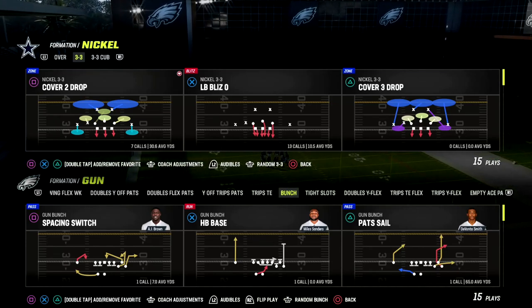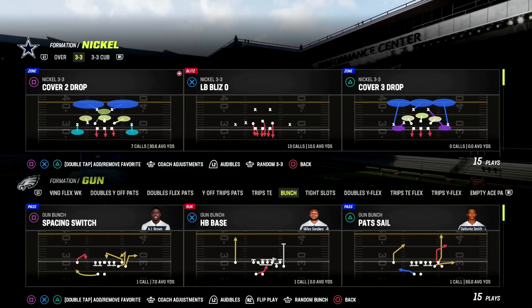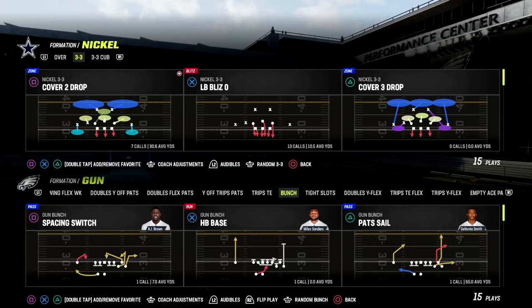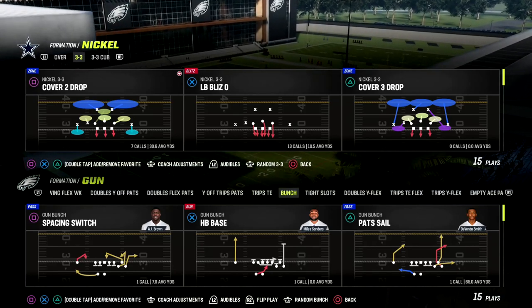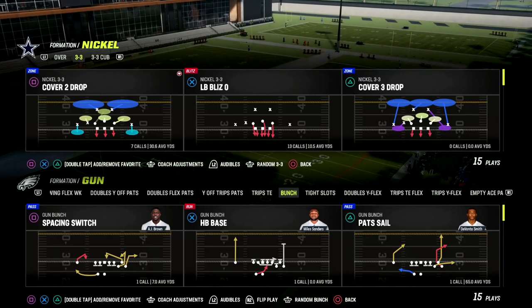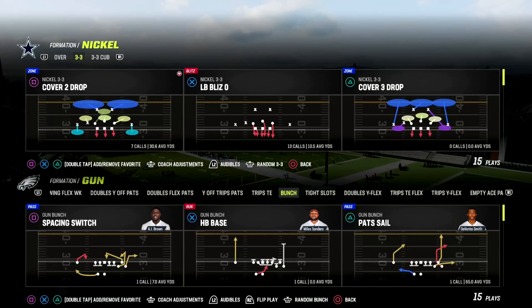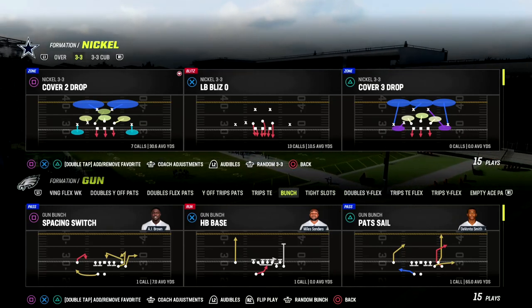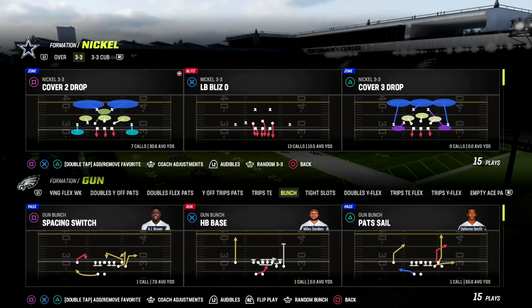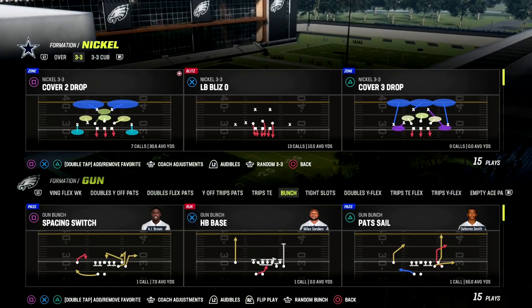If you want to get my full 3-3 cub defensive ebook, make sure you join our Patreon. I really believe that the 3-3 cub is a game-changing defense this year. It's going to help you significantly defending a lot of the meta formations. I believe it has some of the better sheds in the game — that's kind of underrated. The pressure from 3-3 cub significantly affects the current meta.